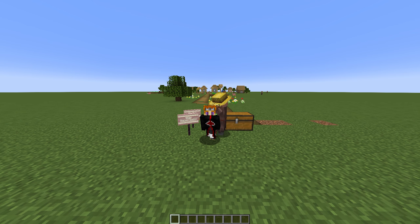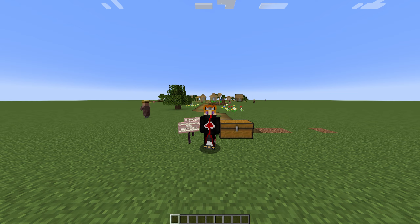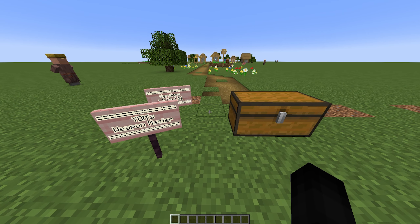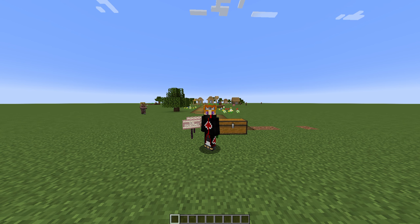Hey guys, Austin here, and welcome back to another Minecraft mod showcase video. Today we're checking out a fun new mod known as YDM's Weapon Master mod. This is a pretty cool mod that allows you to take everything in your current hotbar and visually display it around your character, so long as it's a tool-type or weapon-type item.